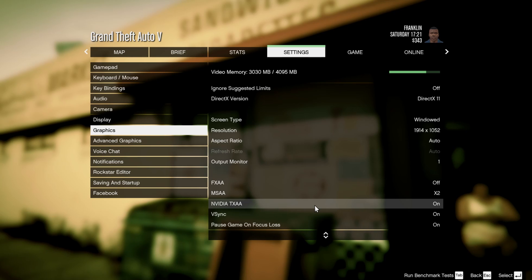The 680 ran on Kepler architecture and of course the 960 runs on the newer Maxwell architecture. NVIDIA TXAA anti-aliasing was not available with the Kepler. Let's see how the FPS improves and how much I can get out of a 4 gigabyte card. This is the MSI Gaming 4G, so let's test her out and see how well she does.